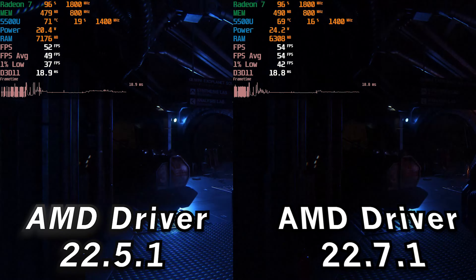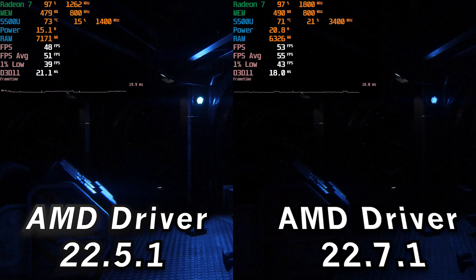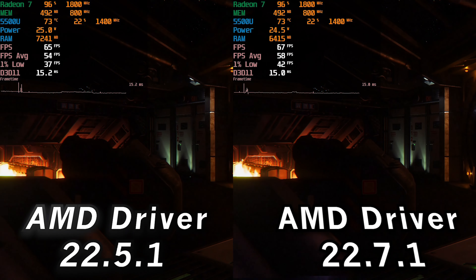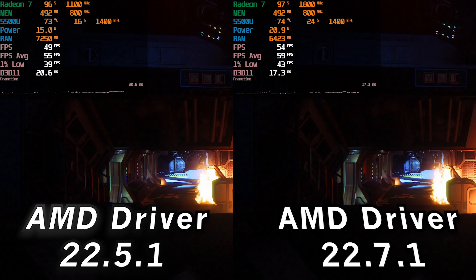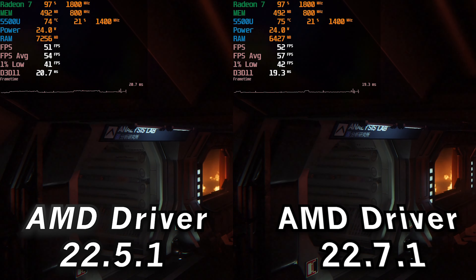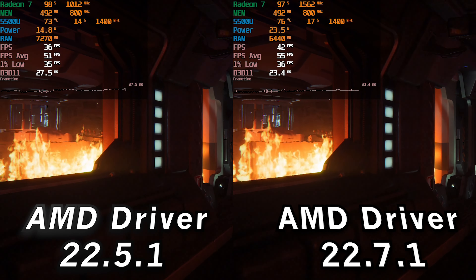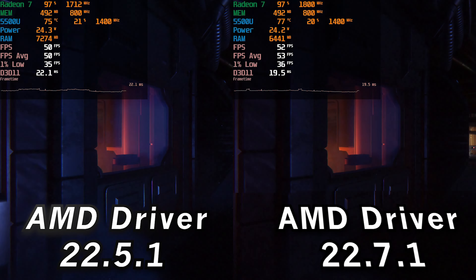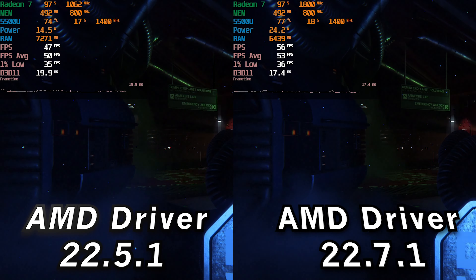Switching to the 25-watt TDP, we see a similar situation — at the very beginning the older drivers have a little stutter, but it levels out. The experience is similar, with some noticeable improvement in the new driver early on that diminishes as the test progresses. Raising the TDP really seems to give the APU a lot of the boost that comes from these new drivers, and the new drivers don't seem to help as much when you're already running at a higher TDP — it's just a couple of percentage points difference, but you can't really complain over free gains.